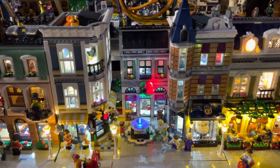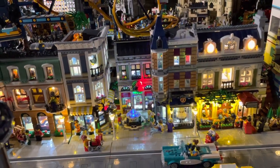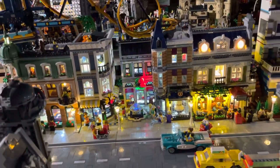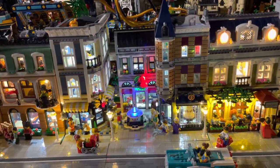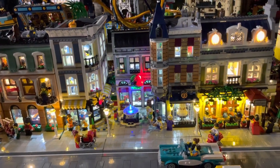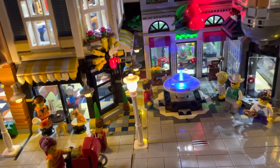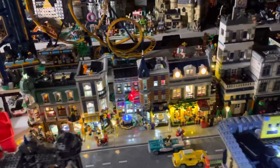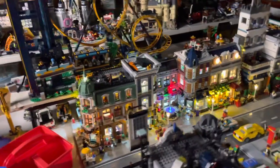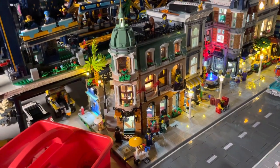Then we have the Assembly Square. This is probably one of the best builds out of all the modulars. For the value of what you get out of this one — the techniques and everything — this is just an amazing build, and with the lighting it's just another great look for it. I'd definitely recommend this. Then this was the latest modular that came out, the Boutique Hotel, and I finally just lit that up. I really love the look of it.